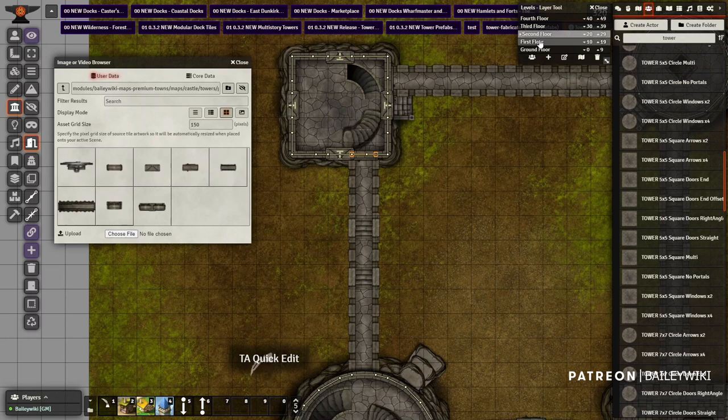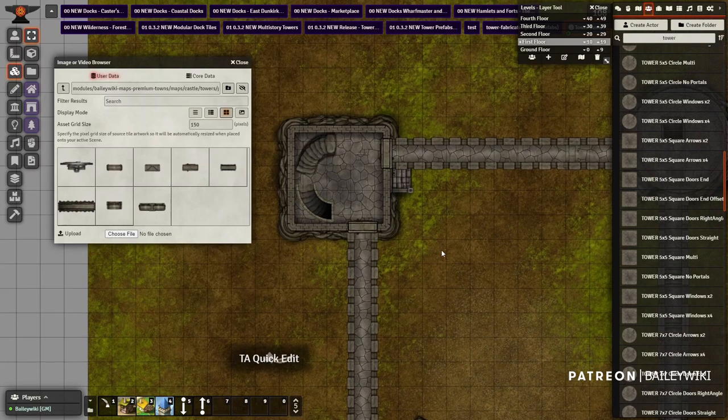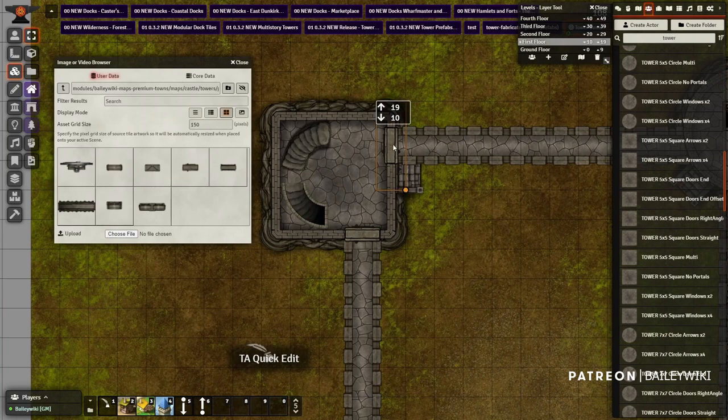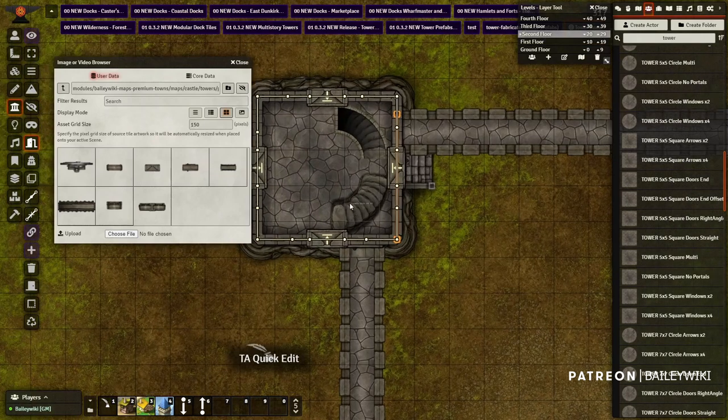Another thing I probably should have done: this wall can't be here since I'm not going up a level — these walls actually need to go over here. Alternatively I could get rid of the wall here and put one in. I'll make no changes at all on this level just to simplify. So on the second floor there's a door here to leave, but I won't have a door going that way until I get up to the next floor.